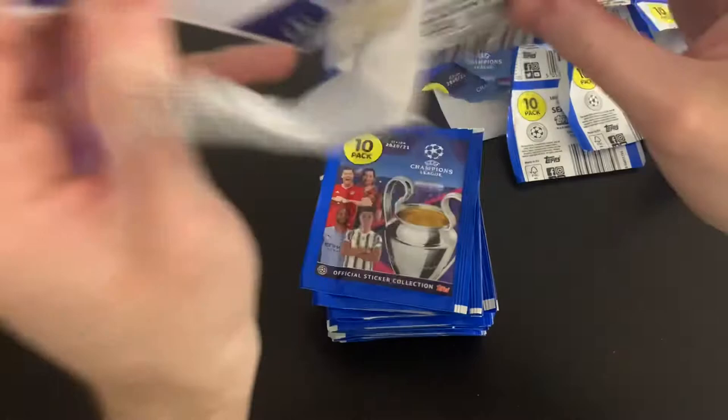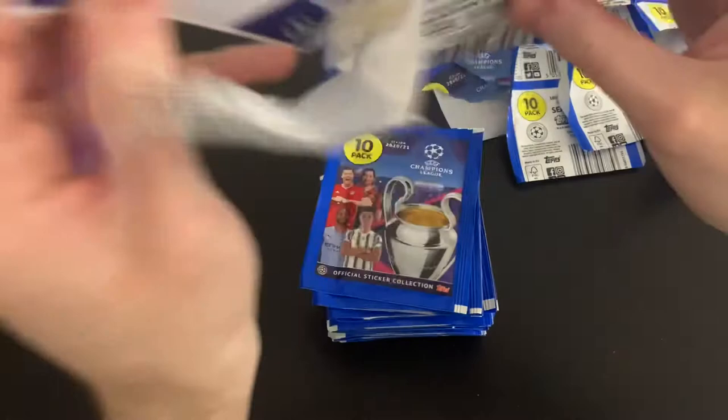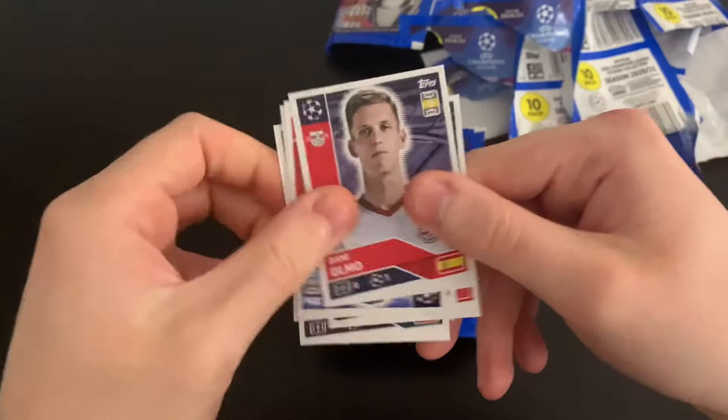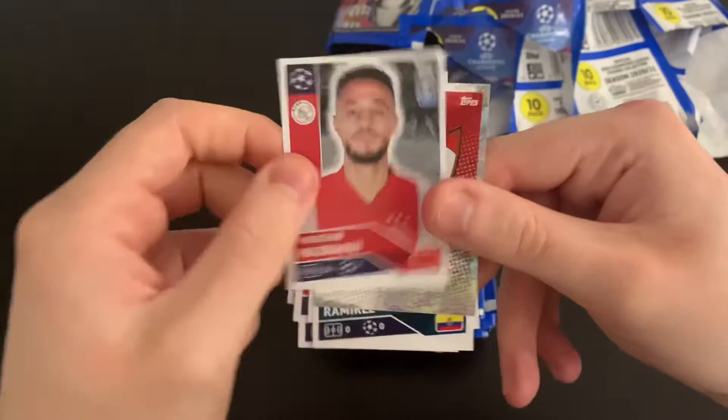Another pack. We've got Alex Telles — no longer at Porto, he's at Man United. We've got Sevilla badge, Cristiano Ramirez, Sobel, Kramer, Olmo, Sule, Uribe, Delaney, Mazaori and the Sevilla badge. Pretty decent stuff.